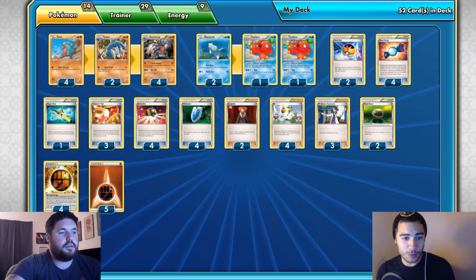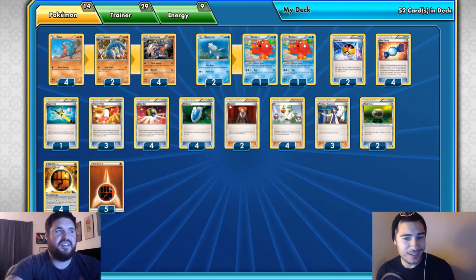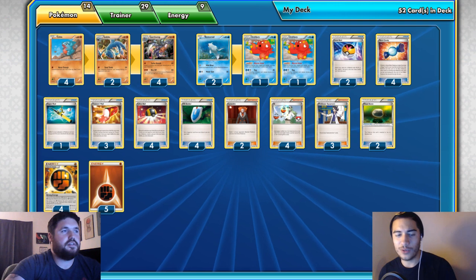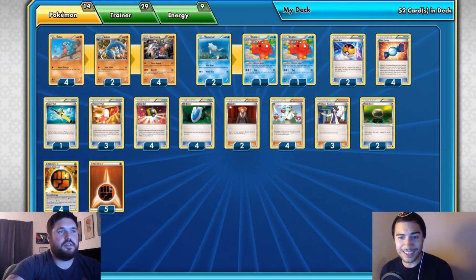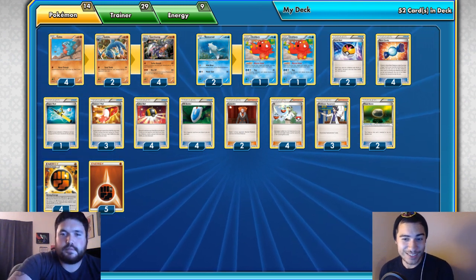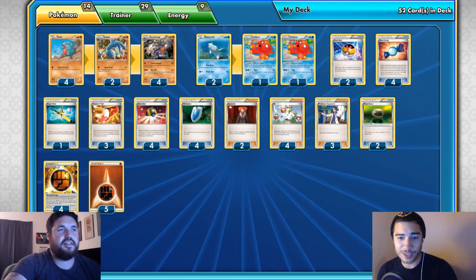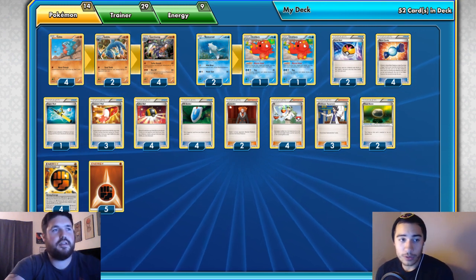Mainly the ones we're going to be discussing are the ones that don't play Forest of Giant Plants, because those run a completely different engine. There aren't too many Stage 2 decks in the format right now, but we're going to discuss them because there's a lot with potential that people are overlooking — including this deck, which is one of my personal favorites: Garchomp Octillery.